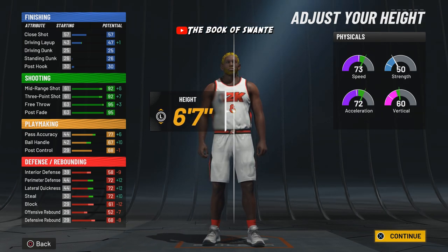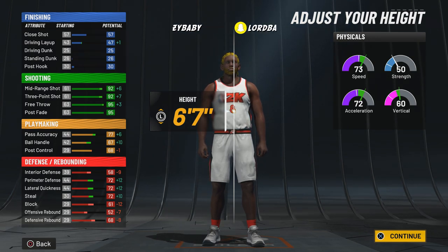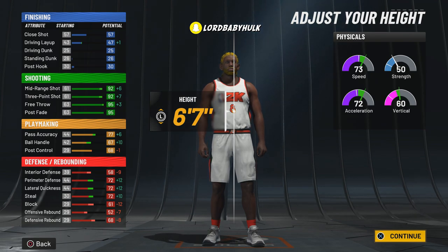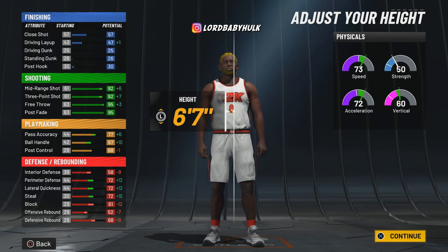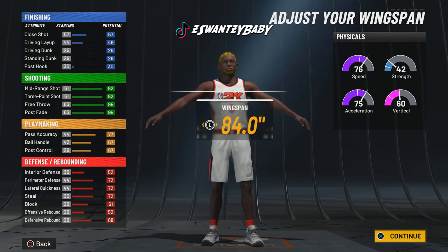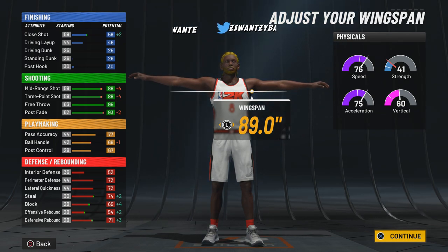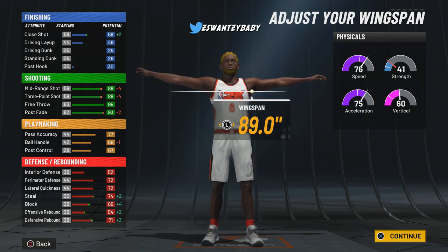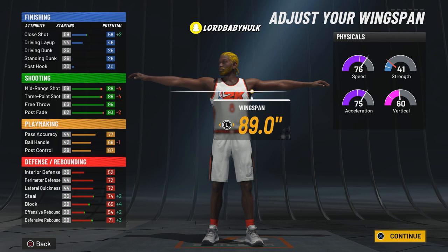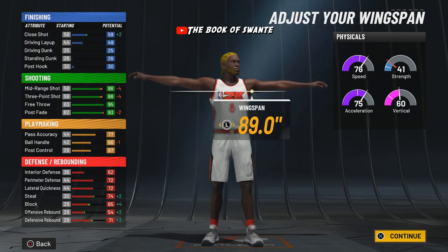They did buff defense — people were getting away with stretch bigs at six-seven in 2K21. Now that defense is buffed, six-seven is still workable, but you ain't gonna have that shooting benefit or the wiggle. We're even faster at 182. We're gonna max out that wingspan. We already got 30 shooting badges — 88 mid, 88 three point, and that's gonna rise to 92. You're gonna be able to fade from three, fade from mid, do everything.